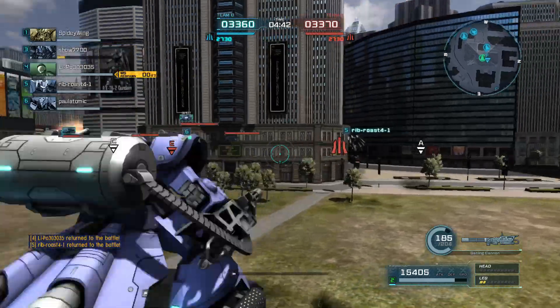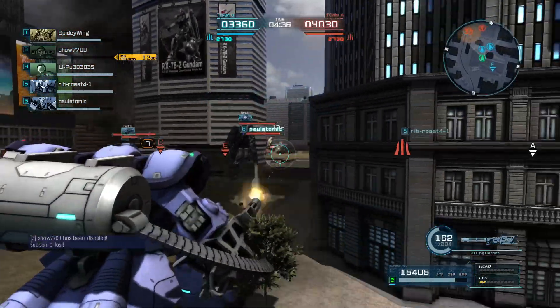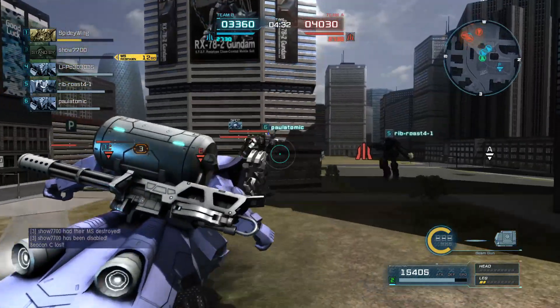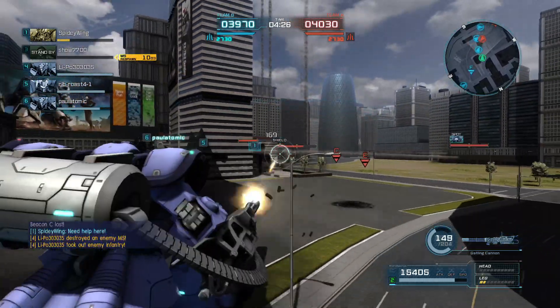Just looking for the best place to approach from — I think for now it's going to be there. I'm not sure why I'm picking on that Gelgug, but it's red, it's an easy target. And here it comes — good stun by one of my allies, followed with a stun of my own, but it was dodge rolling.